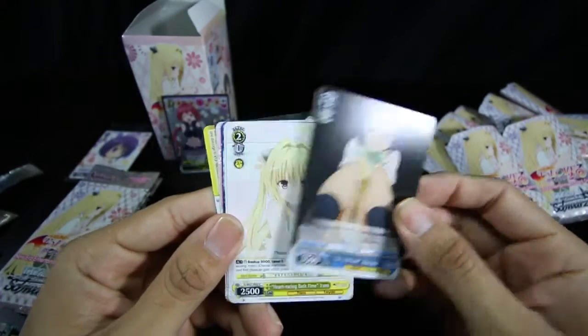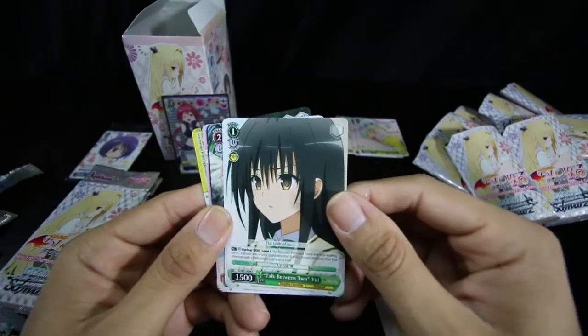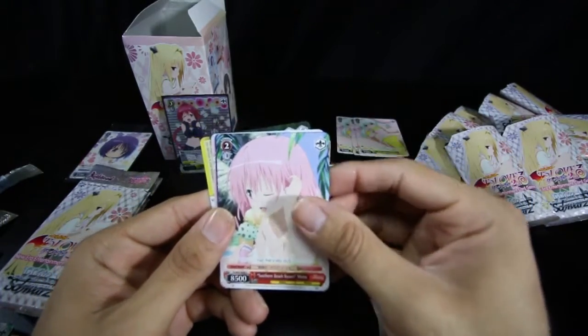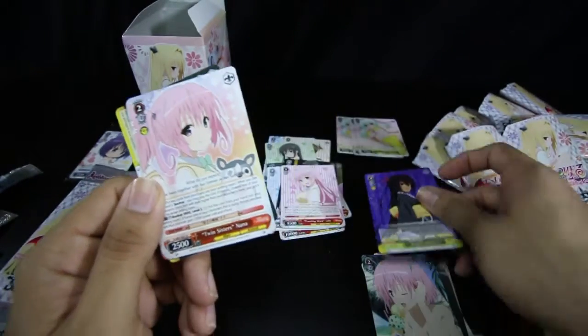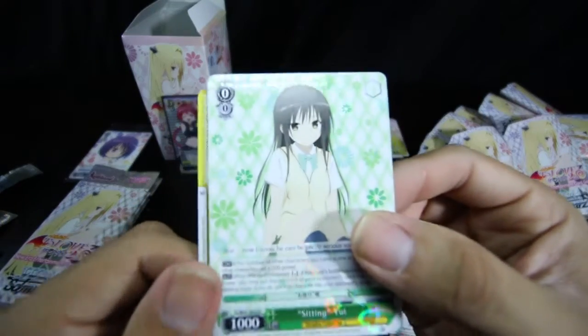We got In a Pinch Haruna, a Yami, a Yui, a free backup — might run that — Momo, Project Darkness Level 3 Backup, gonna have to read that one later. Twin Sisters Nana, and our rare is Sitting Yui.